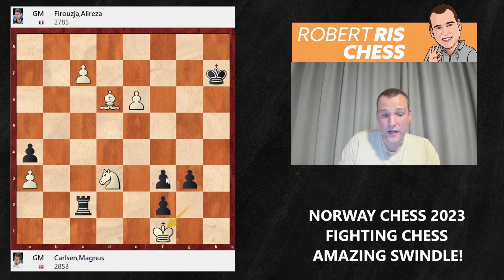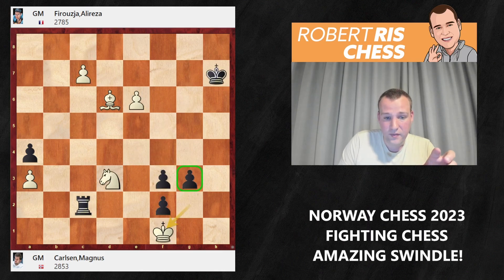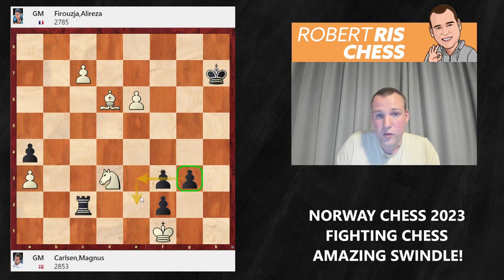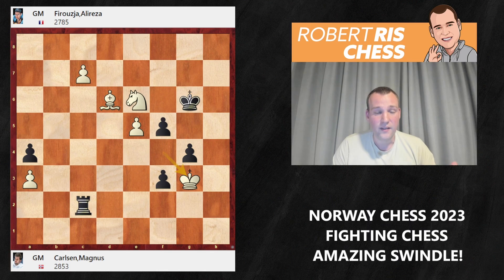This could have happened but it didn't in the game. It's an absolutely amazing sequence of moves. Only now do we understand why it was so important to recapture with the e-pawn rather than the g-pawn — if the g3-pawn were on e3 instead, g2 would not be checkmate as the king can take on f2 since the rook no longer controls that square. Really difficult to calculate. Firouzja was in time trouble and didn't find it — probably he was even relieved to have survived such a suspicious middlegame.